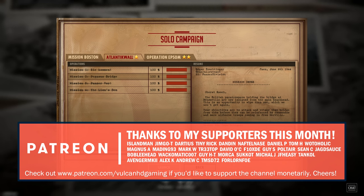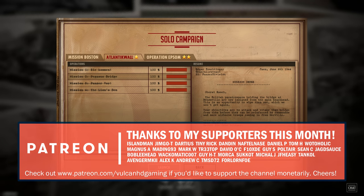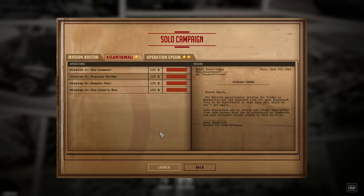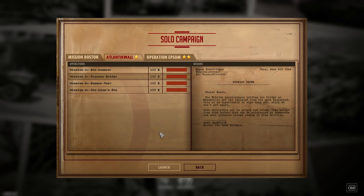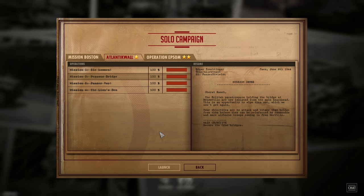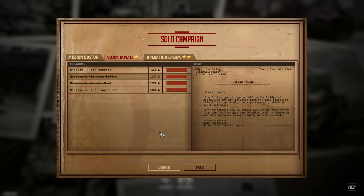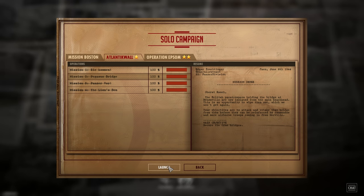The mission order is as follows. Oberst Rauch, the British paratroopers holding the bridge at Benneville are now isolated from the main beachhead. This is an opportunity to wipe them out which we won't get again. Your objectives are to attack and retake that bridge before they can be reinforced by commandos and more airborne troops coming in from Merville. Main objective: secure the bridge.